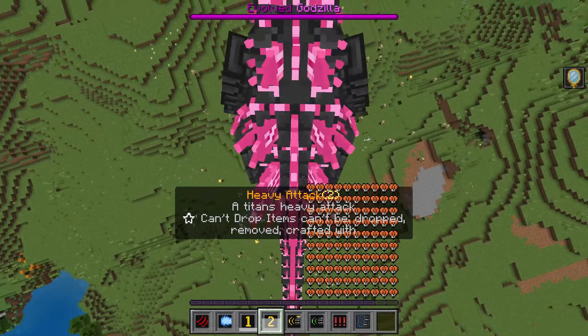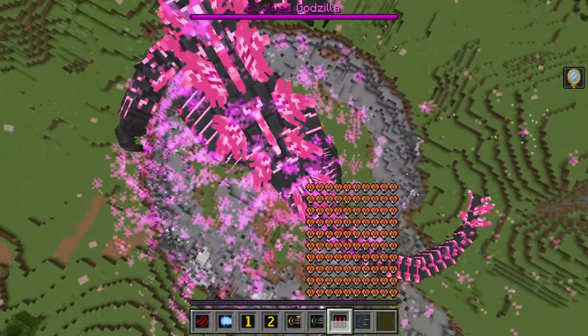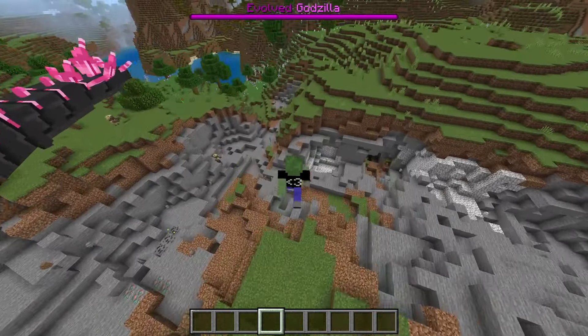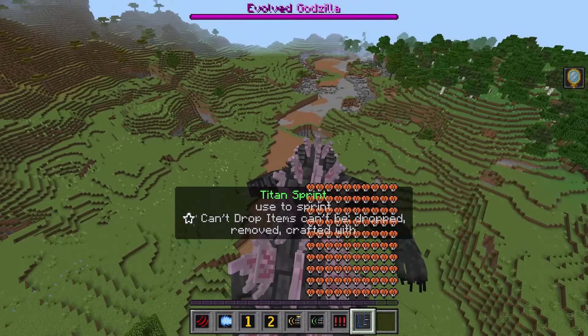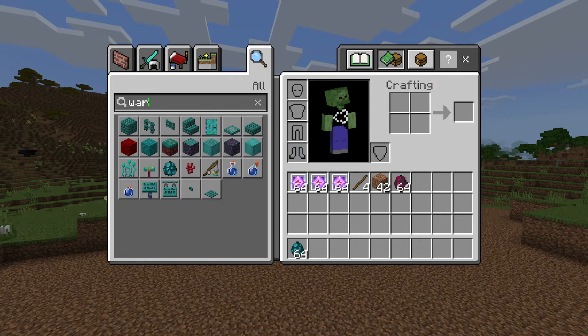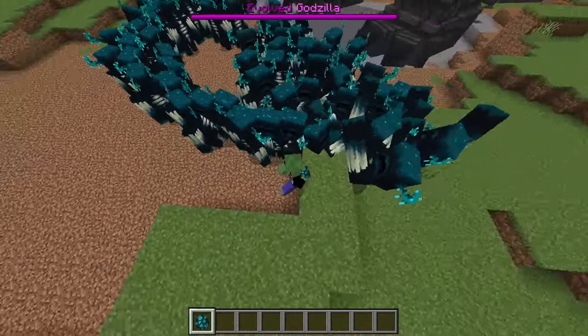Pay attention to the ground — melee here, melee there. We're actually getting rid of a good few. The tail attack didn't clear as much as I thought since I needed to be on the same level, but the stomp got rid of a good few. Used the titan super skill and we're just going in a complete circle eliminating as many as possible. Husks are pretty easy to deal with, but as Evolved Godzilla it's even easier.